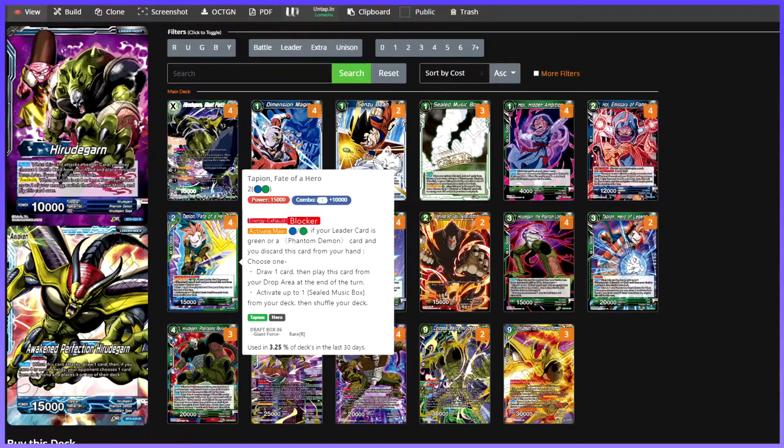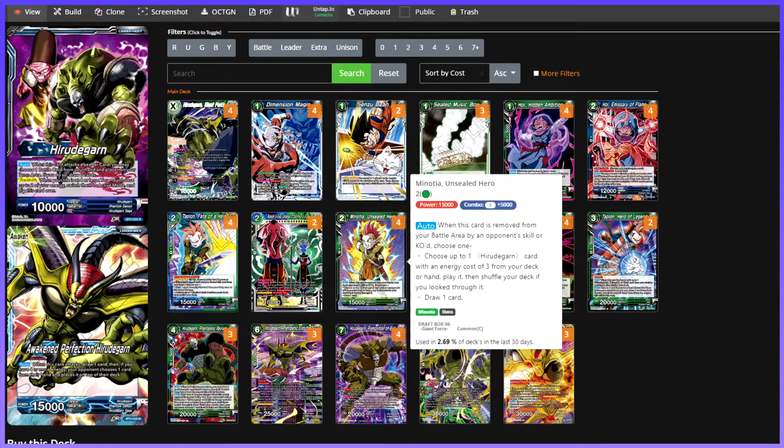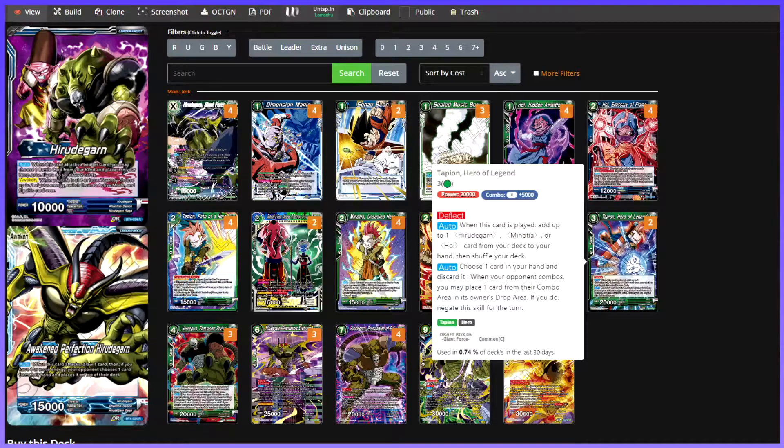¿Cómo buscamos la caja? Con este Tapio, que es un Blocker: ponemos un verde o un azul y si nuestro líder es verde o un Phantom Demon, descartamos una carta de tu mano, al final del turno robamos una carta y jugamos esa carta del Drop Area o activamos una Solid Music Box. Con esta carta descartamos, buscamos la caja y luego podremos pagar un verde para jugar un Minotia o este otro Tapio, que cuando es jugado, cogemos un Giro de Garn, un Minotia o un Hoy de nuestro deck y nos lo ponemos en mano. Tiene el mismo efecto que el Giro de Garn: si nos descartamos una carta, le negamos un combo al rival. Aparte es un Deflect, así que va a entrar a mesa sí o sí.